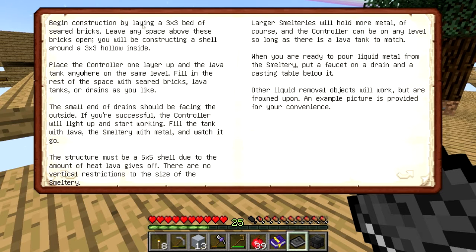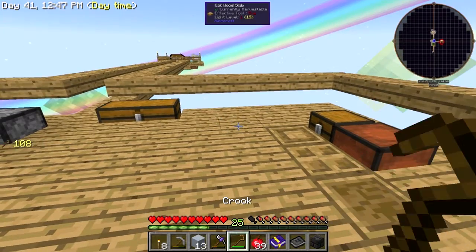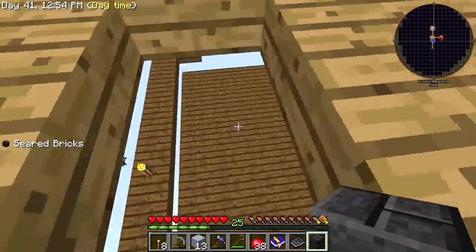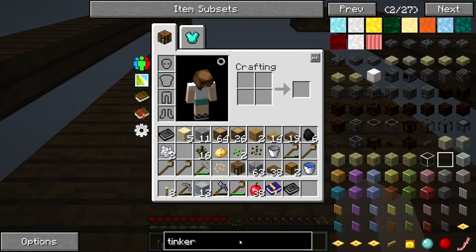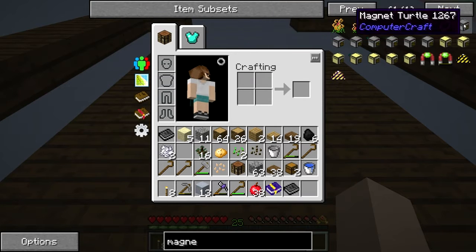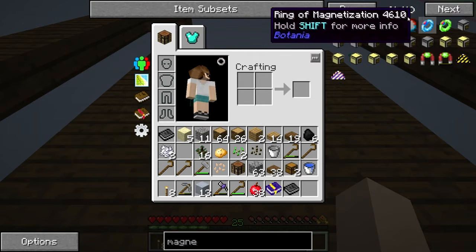I don't know if I'll have enough blocks. Let's try the one-by-one version — if it doesn't work I can always take it down and redo it. We have one block at least. I'm probably going to lose something — I'm pretty sure you can get a magnet as well, a Ring of Magnetization. That would be handy, but looking at how you make it after doing Botania, I don't think I'll be making that.